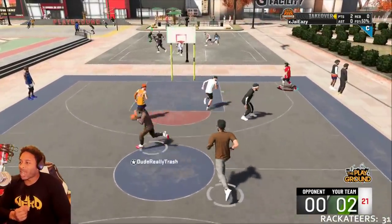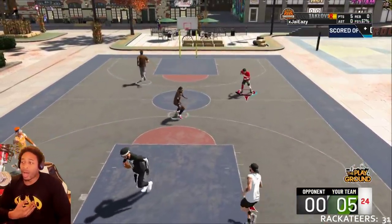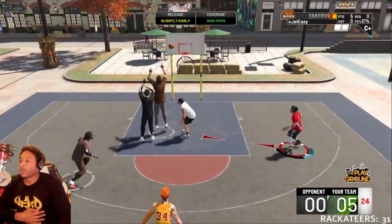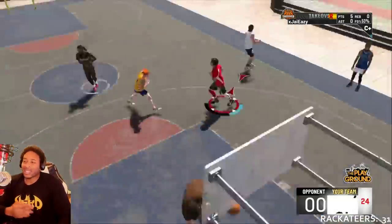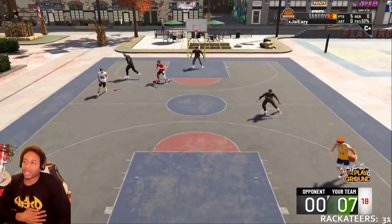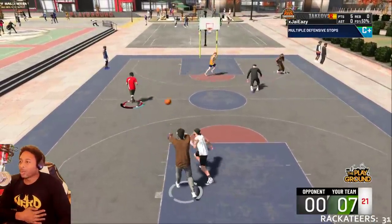The guy I'm guarding is a three-level scorer. The way I'm going to play him, I'm going to straight-up deny him the ball, and when he tries to dribble I want to completely disrupt him. Y'all see when I bumped him — you can't really get that animation if you don't have Off Ball Pest on. The best thing about being a lockdown defender is people think I'm a lock, they see Hall of Fame Clamps and the lock beside my name, and they're like, 'this dude ain't going to shoot.' By the time they realize, I get two or three shots in.